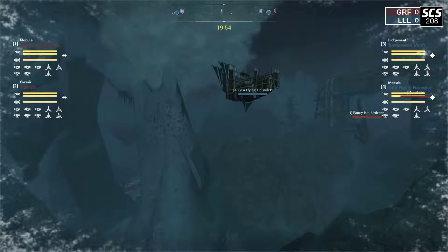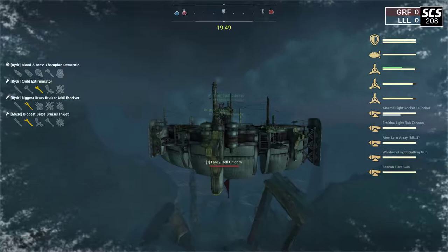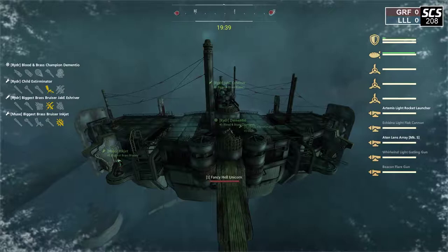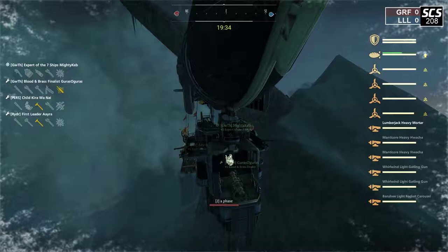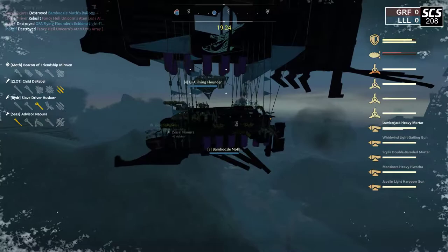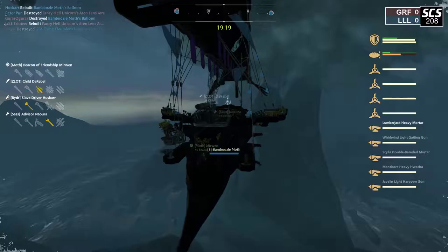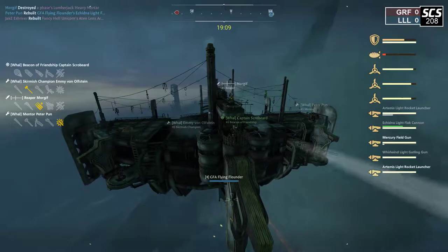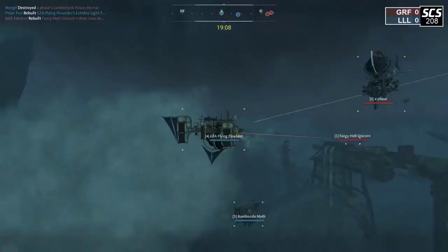We're going to our first match between Glowrider Falls and Lichia Lepidopter Leviathan. First off for GRF is the Fancy Hell Unicorn Mobula with Atten Lensere in the center, paired with Artemis, Light Flak, Flare Gun, and a Gatling. Their ally is the Aphase, a Corsair piloted by Mighty Keb. Lumberjack and Huacha are on both sides. For Lichia Lepidopter Leviathan we have the Bamboozle Moth Judgment with front-facing Lumberjack, Gatling, and Huacha on the lower deck paired with a Mortar.